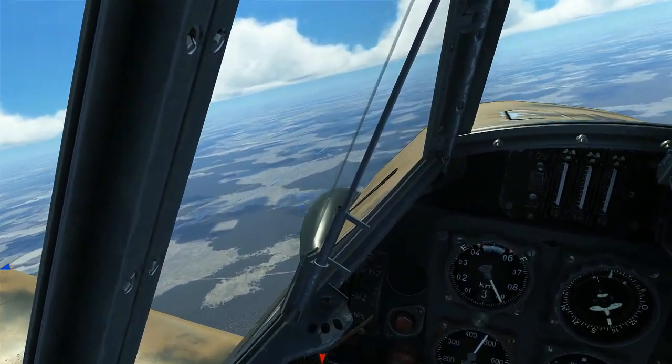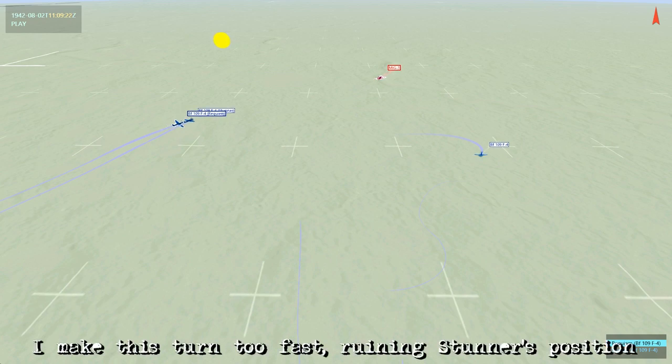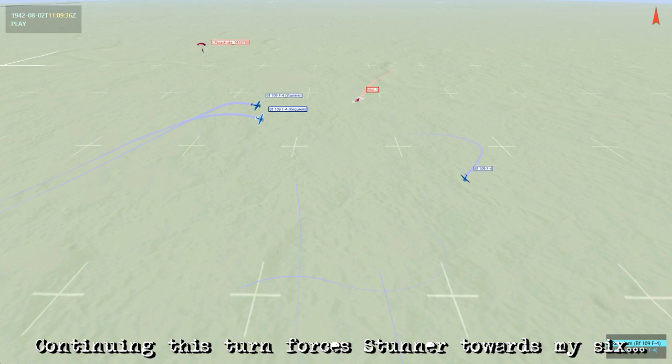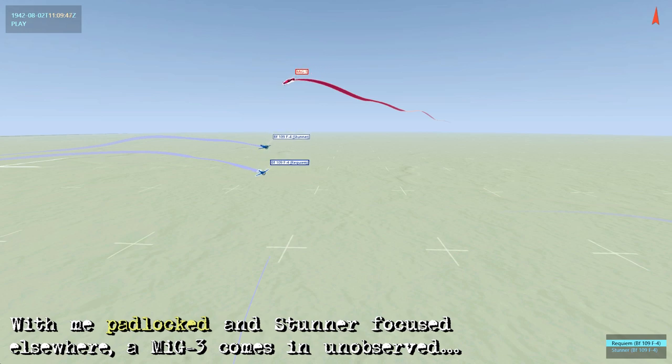Because of this, we end up having a MiG come in unobserved. Looking at the TAC view, the aircraft I spotted is actually a friendly 109, but I didn't know that at the time. Because I do this right hand turn very quickly, it ends up pushing Stunner out to my left 8 o'clock. My turn has compromised the formation a little bit, and continuing the right hand turn pushes Stunner further back towards my 6 o'clock. Since I'm padlocked on the bogey in front, I'm not looking at anything else and Stunner is trying to maintain position with me. This MiG ends up getting a completely unobserved entry and is sitting right in between the two of us.